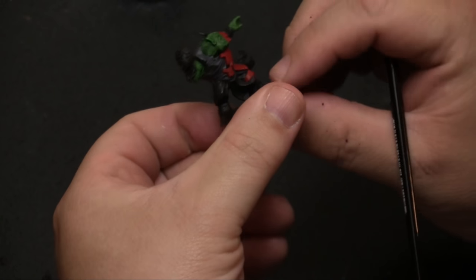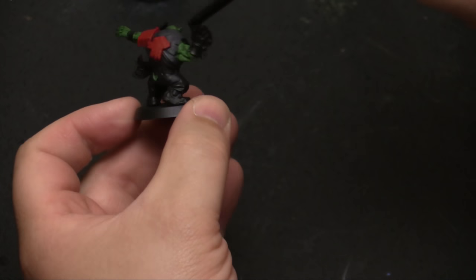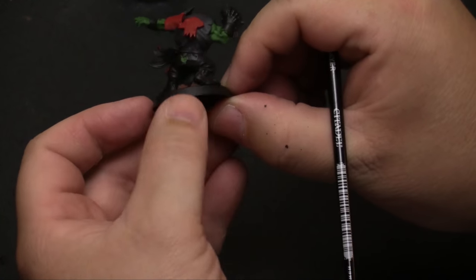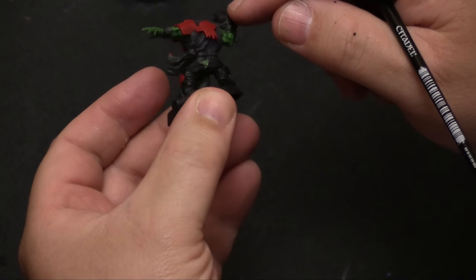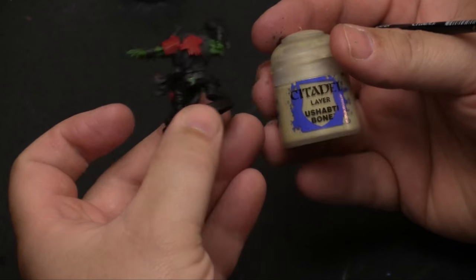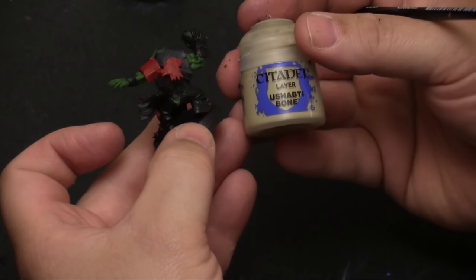Now that we have all the red cut in and the green, you'll notice I didn't do his hand, because I'm going to do the ball and it'll be easier to paint that hand green after the ball has already been painted — that's why it still has the black hand there. Now we're going to take the Ushabti Bone for his britches. Found out he has a little hole in his britches, so I went ahead and painted that one green before hitting the Ushabti Bone.